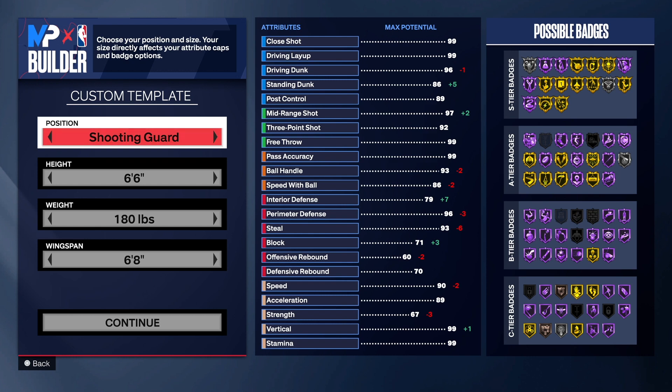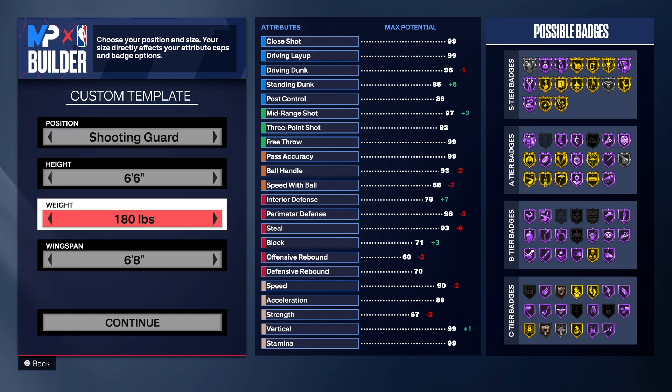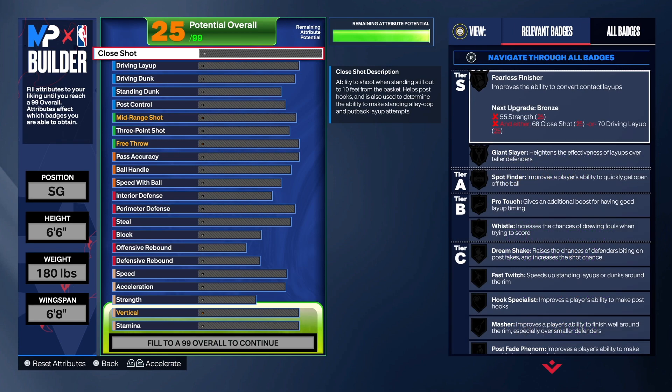So we're going with the shooting guard position, man. You can change position if you want to — totally up to you. We got 6'6 for the height, one of the best heights in the game. 180 for the weight — we really don't need a lot of weight because we don't have super high strength on this build. We got 6'8 for the wingspan, so we can get a 92 three-point shot. And that 92 is deadly.